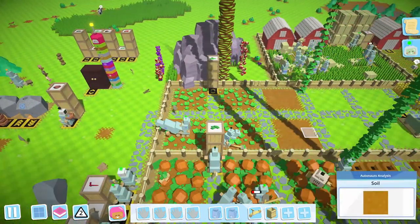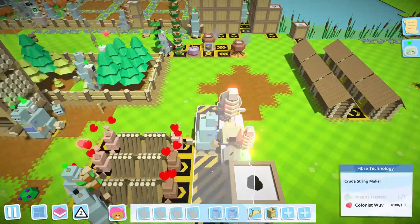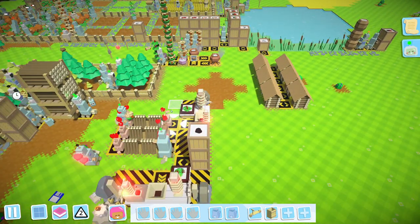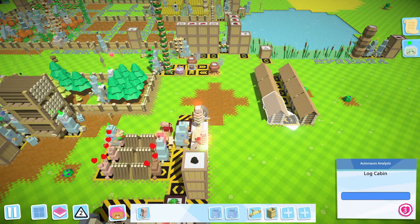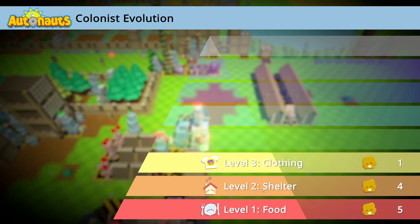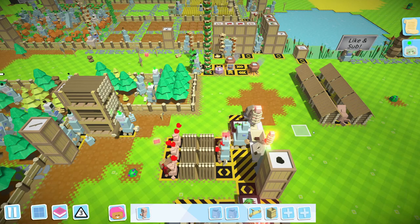We're gonna start setting up our cooking and getting our people ready. I've got the houses down for tier three. How love generation works is it's based off of the lowest tier item they receive. They require clothes level one, food level two, shelter level three. If you give them a tier three shirt, tier three shelter, and tier two food, they will produce tier two love.